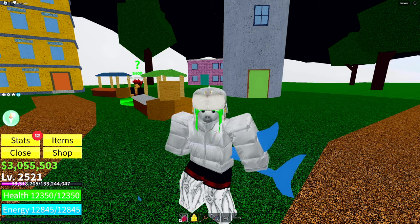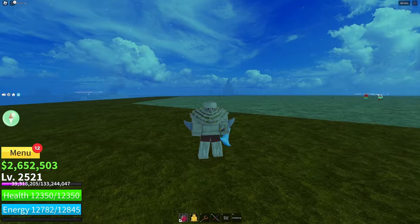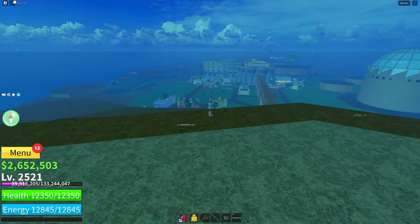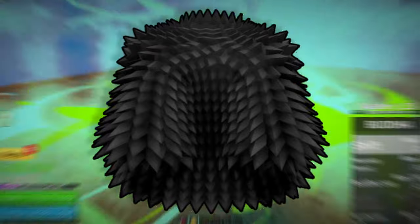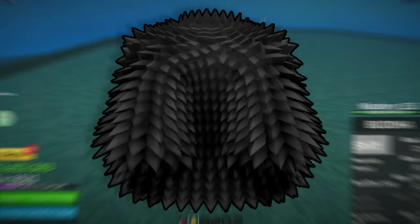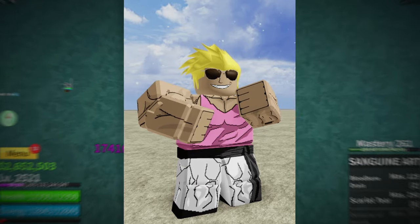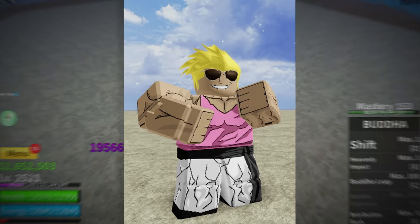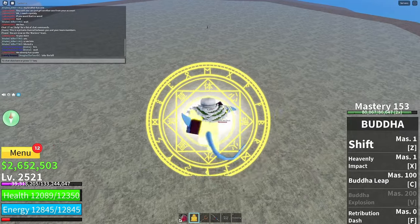Here we are in the second sea. Starting off, we have the black spiky coat. This coat gives you an extra 200 health and energy along with a 7.5% damage increase. You can get this from killing Jeremy, a boss located on top of this mountain. From the spawn of the second sea, just go towards the right and you'll end up here.